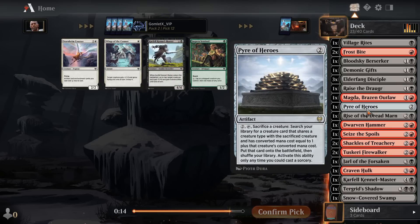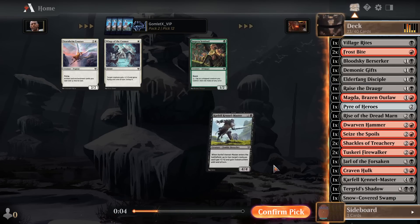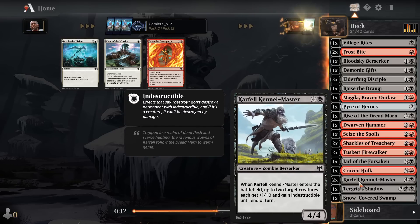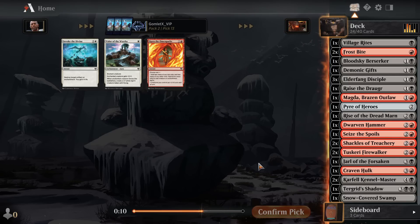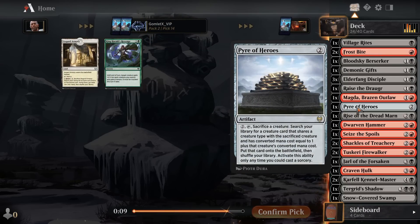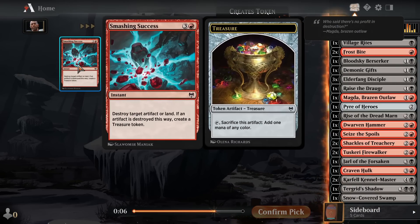The Pyre of Heroes did wheel, so we can try to steal our opponent's creatures, sacrifice them to the Pyre of Heroes, and then maybe get our own creature out of our deck. If we steal a Berserker there's plenty of Berserkers in the format. Most creatures in this set have two creature types — like Human Rogue, Giant Rogue, Human Berserker — so it's not too hard to just randomly get cards that share a type. Maybe Pyre of Heroes is decent there, but I am going to take the Tuskeri Firewalker.